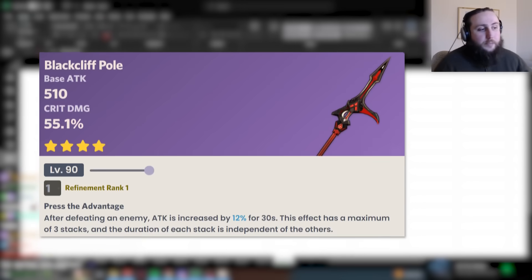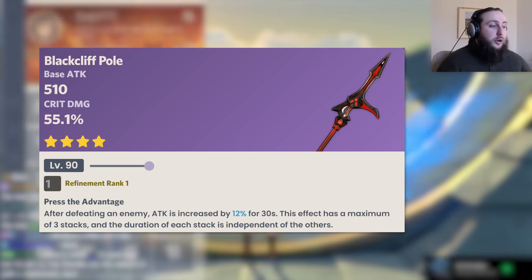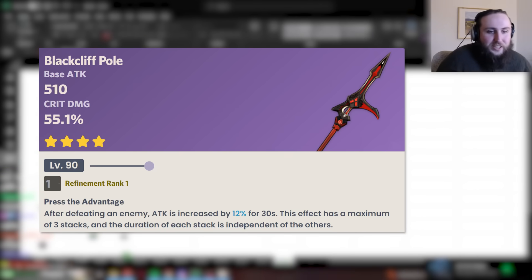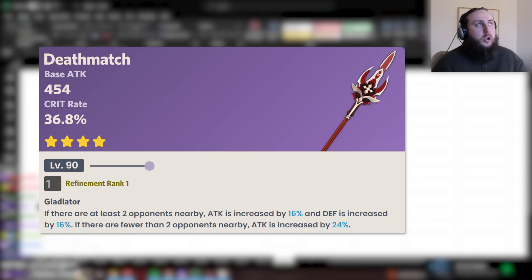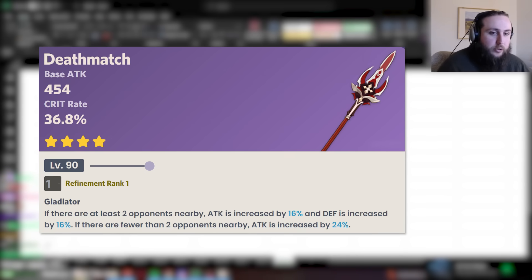She also gets a decent amount of damage percent from her kit — that 40% pyro damage from her passive. Blackcliff: as usual, if you kill enemies and get stacks it's pretty good; if you don't, it's kind of meh. Overall it's a fine weapon and it visually fits her design well. Deathmatch: good four-star stat stick and her general baseline best-in-slot in Bennett teams — I'd call it the best four-star stat stick, though there are weapons that can be better in some situations.